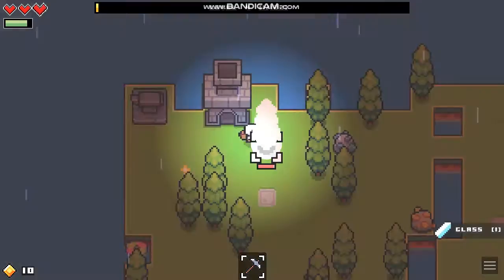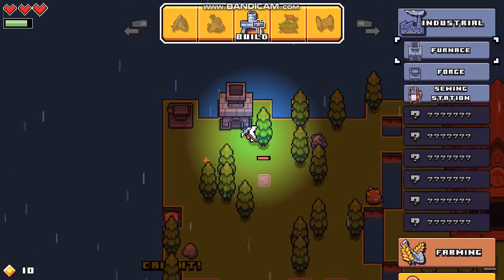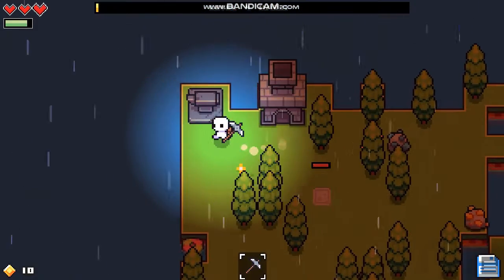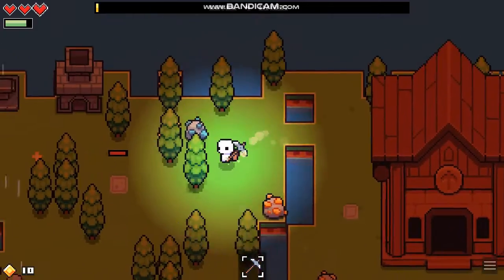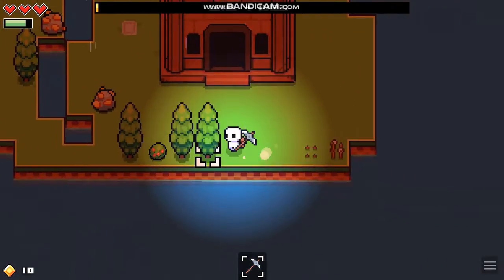What do you need to build a sewing machine? Let's see in the store — sewing station. We need fabrics, two fibre, wood and bricks. We got enough wood. I've seen fibre growing over on the new island, but it's not finished yet. There was some more down the bottom — it's not growing yet either.